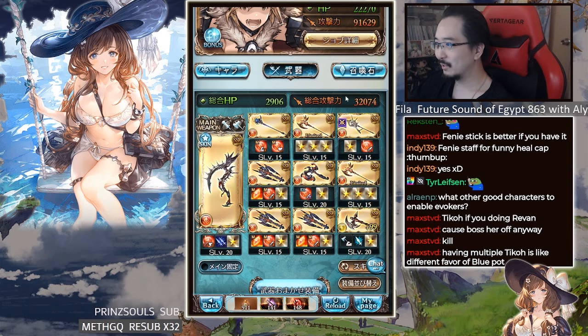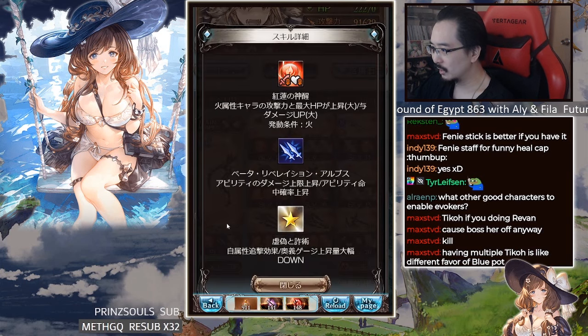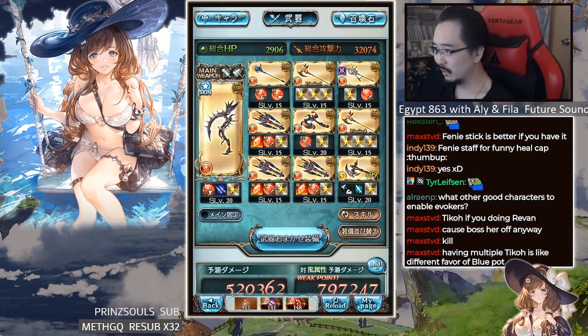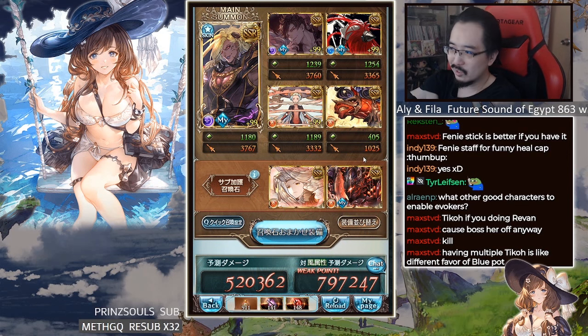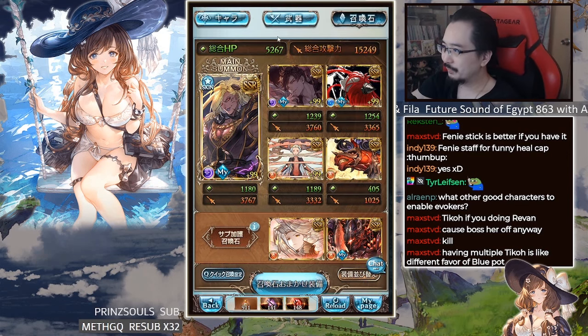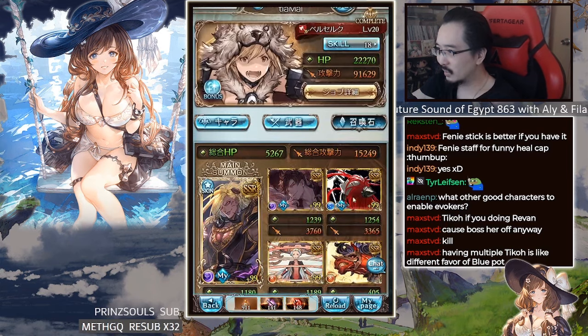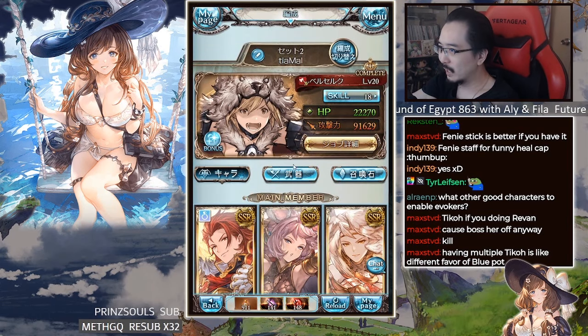I'm using the double strike key so I can OGI with MC and do double strike stuff. For the summons, I'm using Magnetry now which is great, and also this summon at zero stars — I haven't maxed it out yet, but if I had it maxed it would let me do a little more damage on turn one.